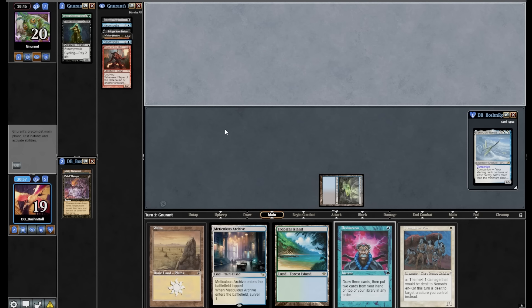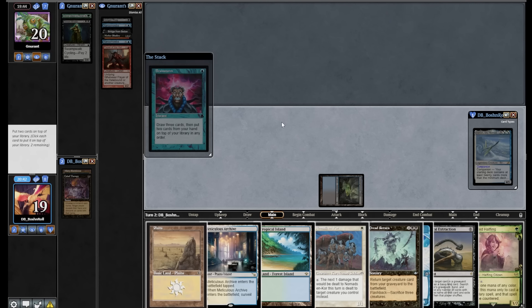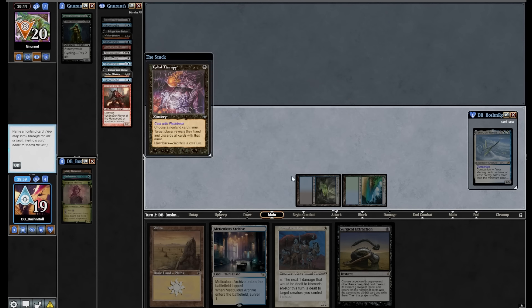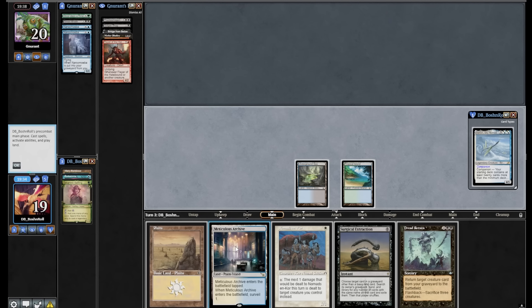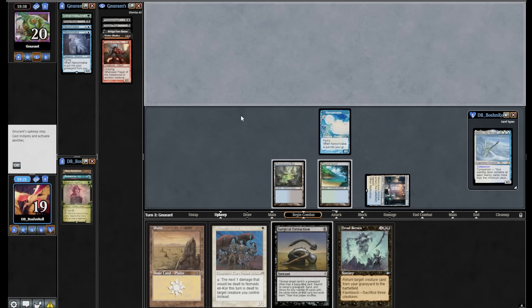They draw next turn, pass, draw again, go to discard — Narcomoeba. If I name Narcomoeba next turn I get two cards, which buys me two whole turns, but that costs me my Nomads. I'll Brainstorm and see what happens. My hand is very bad for the next several turns, but I can put Narcomoeba into play for free off Meticulous Archive next turn — though Dread Return would be stuck in my hand. I put back Narcomoeba and Dread Return: Tropical Island, Delighted Halfling — two more Time Walks. Those Narcomoebas go to the graveyard, and I've bought myself three turns to get out of my Brainstorm lock. Meticulous Archive puts Narcomoeba into play then into my graveyard — just how he drew it up. I'm through the Brainstorm, now drawing actual random cards.